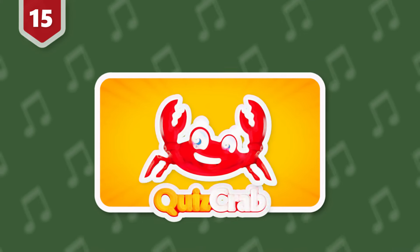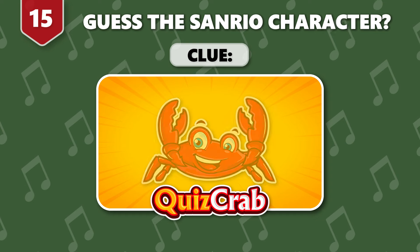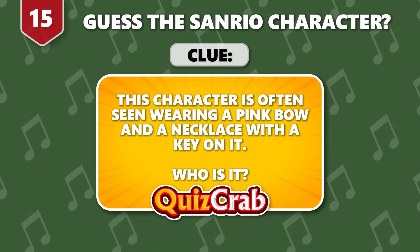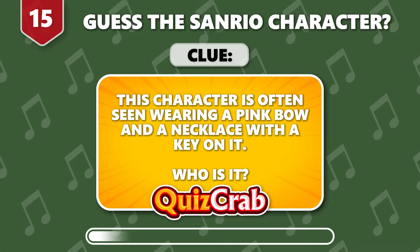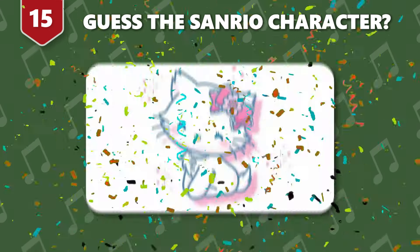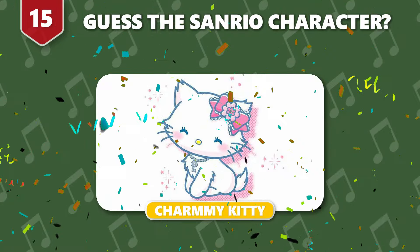Round 15. Be ready for the next one. The clue is: this character is often seen wearing a pink bow and a necklace with a key on it. Who is it? It's Charmmy Kitty.